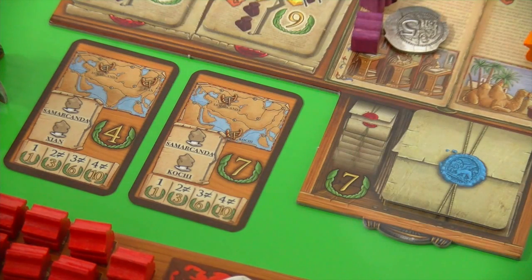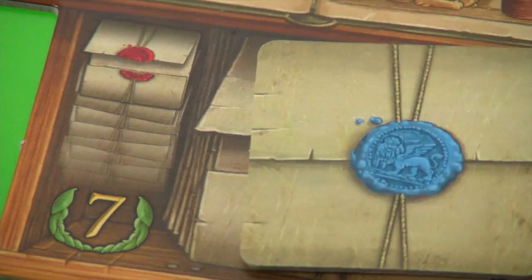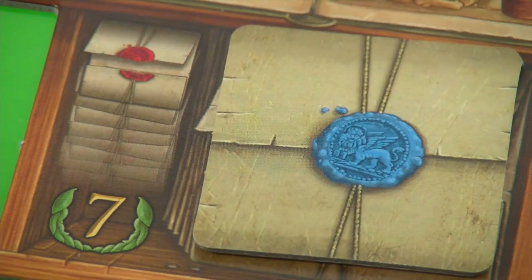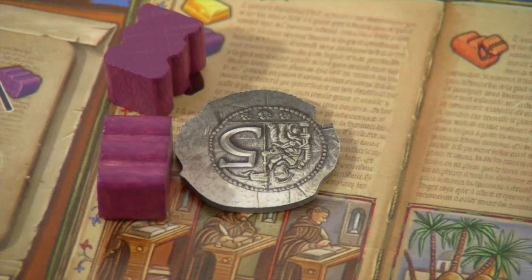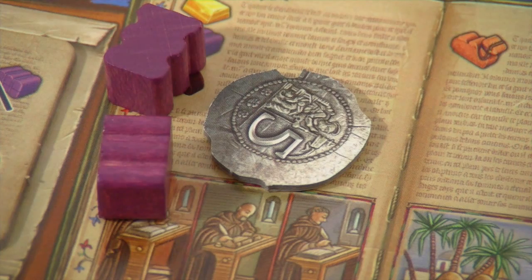At game end, all players count their completed contracts and whoever has the most gains seven additional victory points. You also get one victory point for every ten coins remaining, but money isn't really a game changer for end-game scoring — try to spend it efficiently during the game.